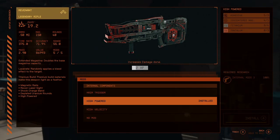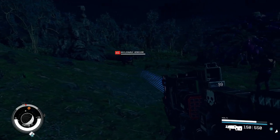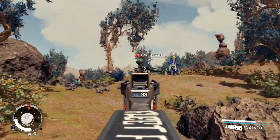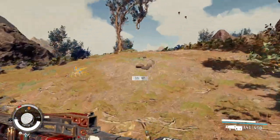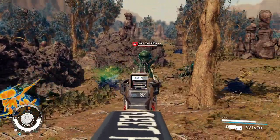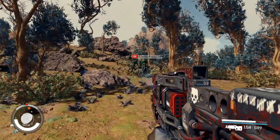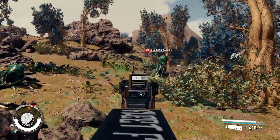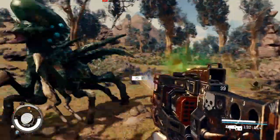Now that we have this weapon fully loaded out with the master class mods, this thing is going to absolutely shred even the toughest creatures in milliseconds. It takes down mobs incredibly fast as the electricity bounces between enemies. This weapon also now marks enemies, so if they run away you'll be able to see them behind hidden cover. It's going to help us breeze through the game on any difficulty.